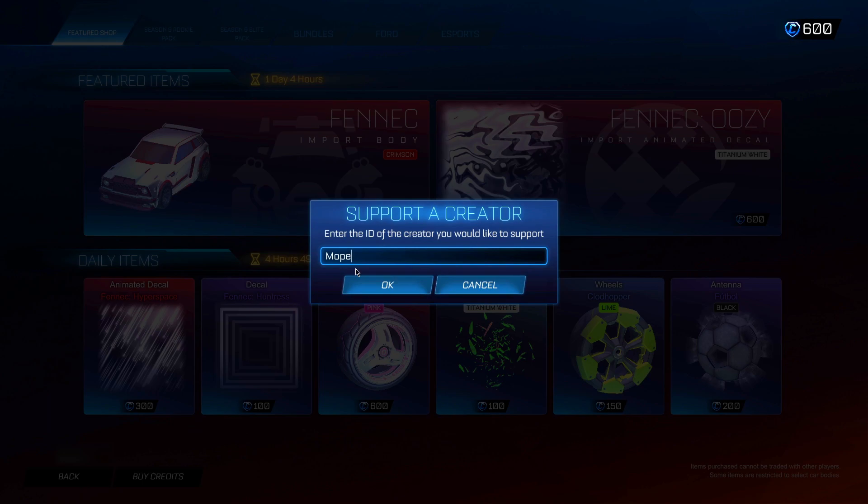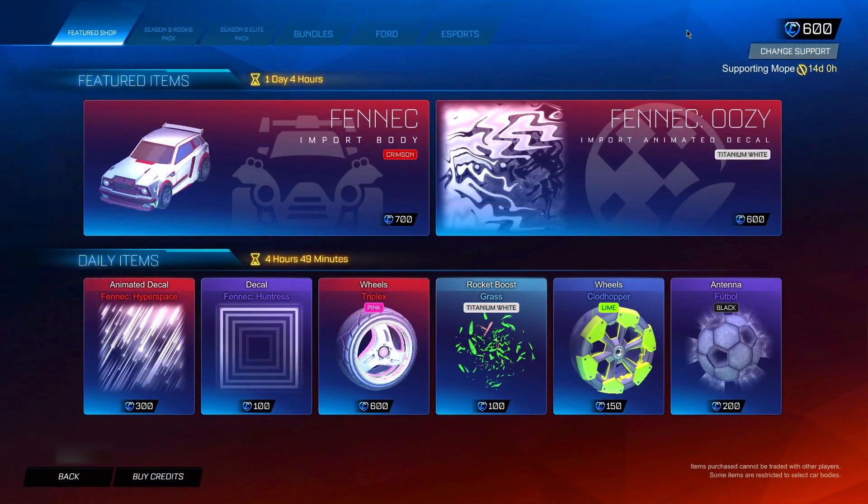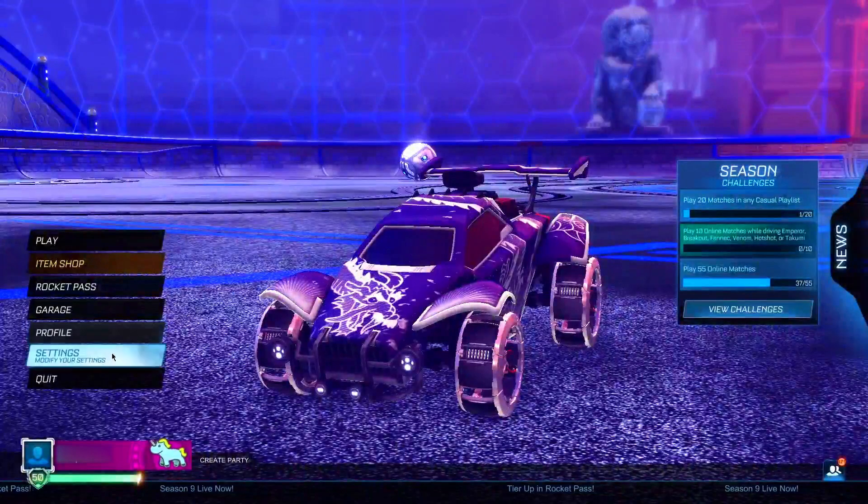After typing in mope in the SAC section, click OK. It will say mope for 14 days — it's very important that you leave it in for the full 14 days, otherwise you will lose access to the items you're going to gain. You can also sell the black market items after the 14 days to get a couple of credits. Once those two steps are done, you're ready to start redeeming the secret codes.